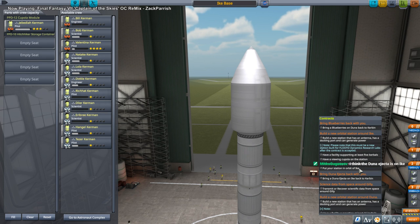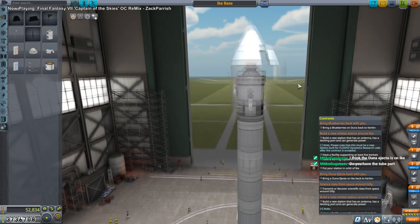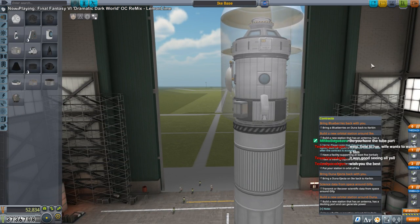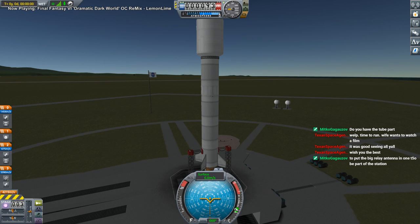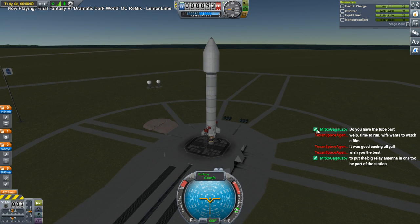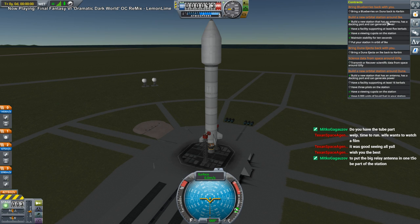Five Kerbals, viewing cupola — yep. No Jeb. Big relay antenna in one. But I think we're gonna be landing this as a base, we're not gonna use this as a relay really. We'll send a separate relay, I think. I don't think I intend for this to be a satellite. Once we fulfill the orbital station around Ike contract, we'll land it on Ike.